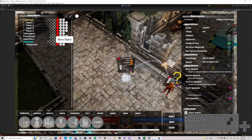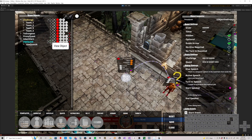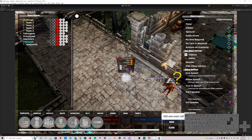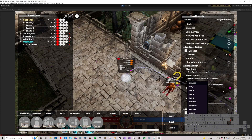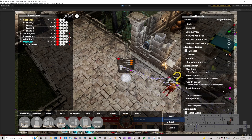For example, you could make this proxy quest hidden and make the completion of the use quest here trigger the proxy quest to unlock at that point - adding an unlock event tied to the use quest's complete event. Save and reset.